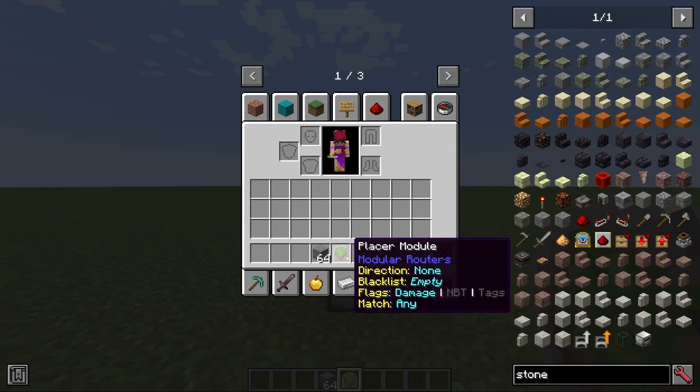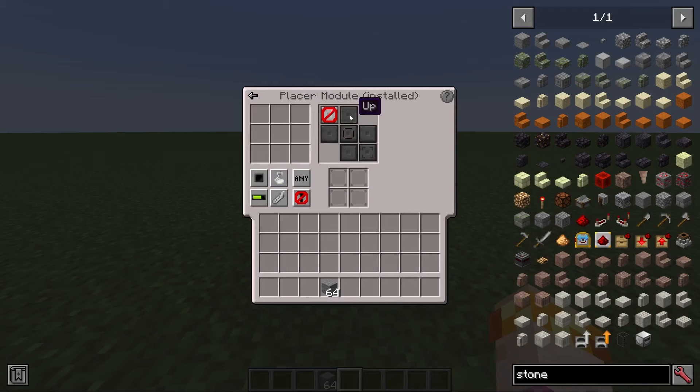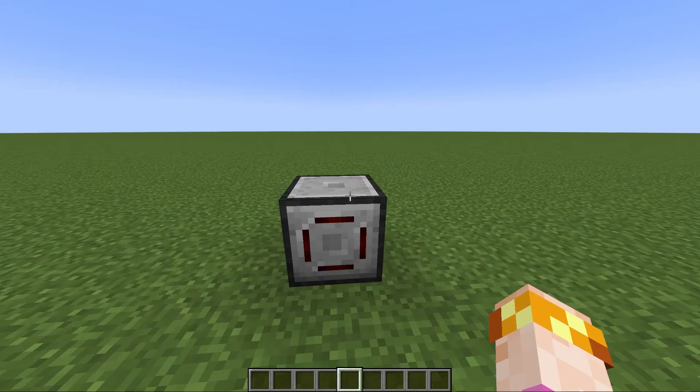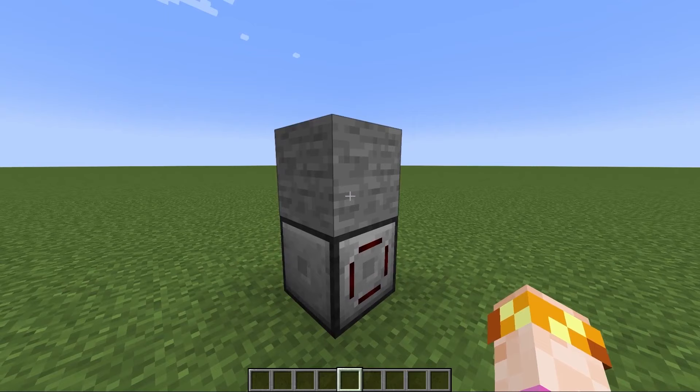The placer module is very simple — all it does is place a block adjacent to the router. It's a directional module, which means you pick which direction it'll place. So for example, I can say 'up', then if I place an item in the buffer, it'll place it in that direction. It won't attempt to place blocks if there's already something in that space, but as soon as that item breaks, it'll just come right back.